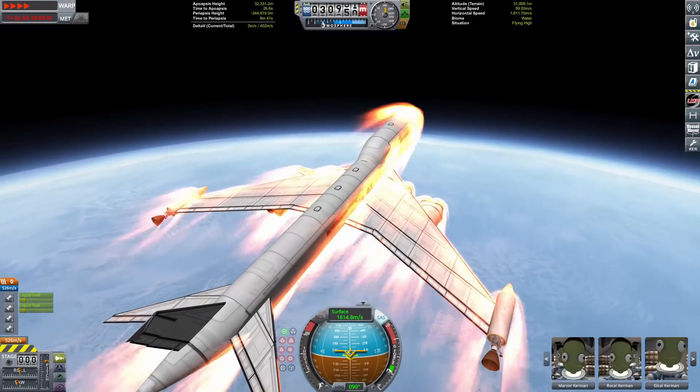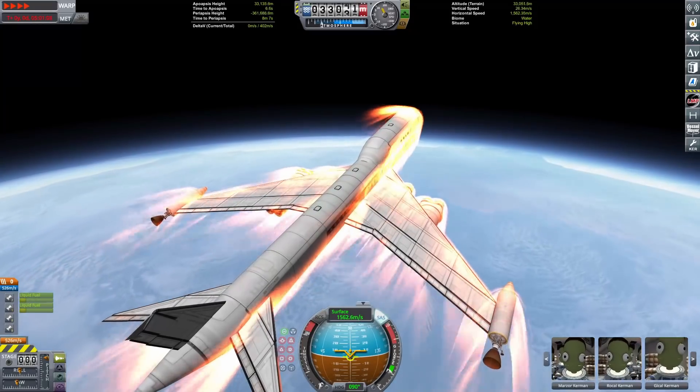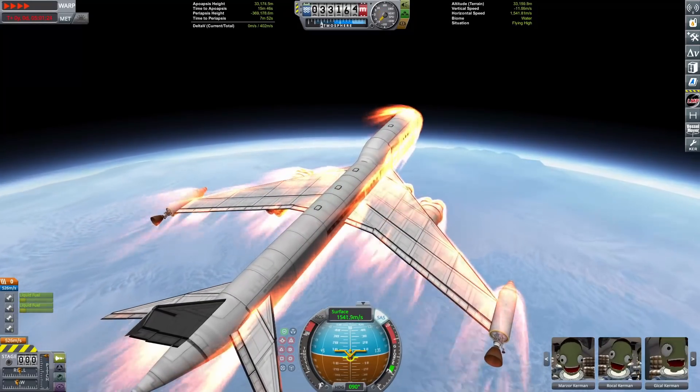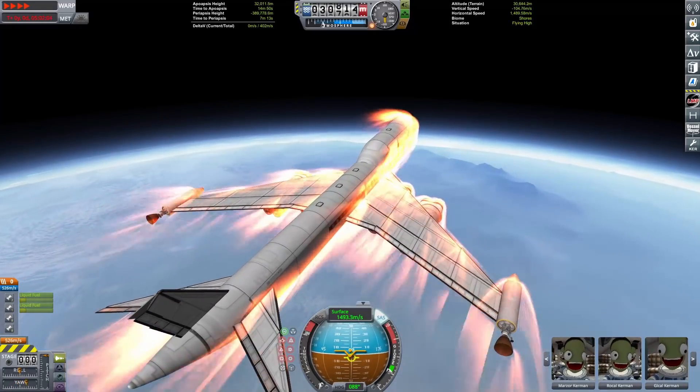But here we go, doing a big ol' bounce. We still have a ways to go to the KSC, but we're just starting to see the peninsula come into view. Now we're going to come over, cross the shoreline, get ready to cross over the mountains — and we're basically going to be home free.